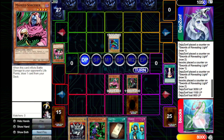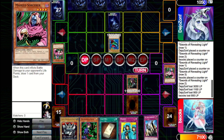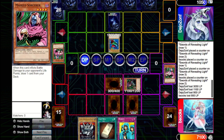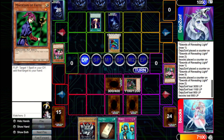They bring out Seven Colored Fish and attack into our Masked Sorcerer — we're okay with this since we don't really need to preserve Masked Sorcerer, especially without a way to clear the Seven Colored Fish next turn. They set one and pass. Solemn is nice but doesn't do much here. We set Magician of Faith, set Witch of the Black Forest, set a Solemn to prevent them from taking our Magician of Faith, and pass. If we can get a spell back with Magician, we can clear the Seven Colored Fish next turn and potentially get lethal damage.